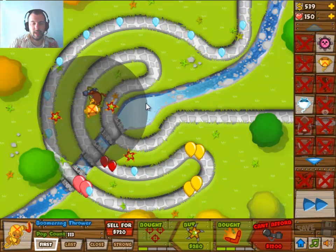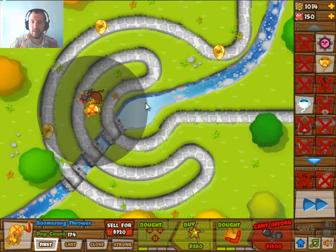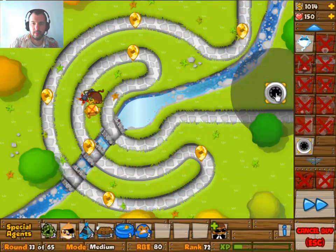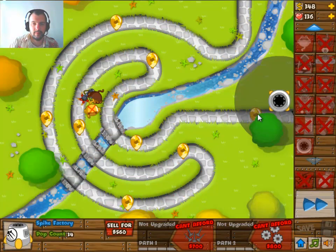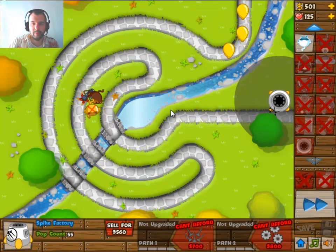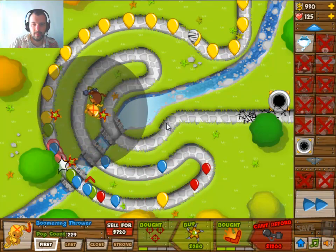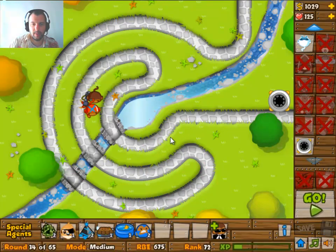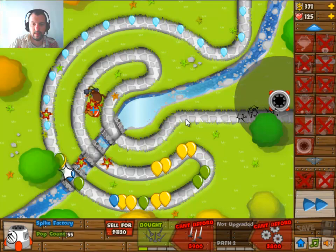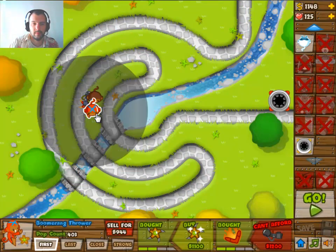This shouldn't be too hard. This is what normally happens — I normally just try something and then it doesn't work out, and then I try something else. Round 33 is this guy. We should have the ability to go for this, but not on this one. I want to build one over here and upgrade this one, just for the fun of it, because it's not going to reach. It's not supposed to. Now I have two.